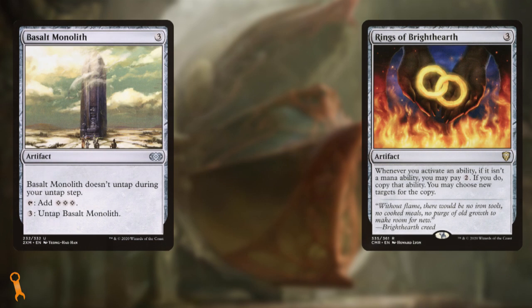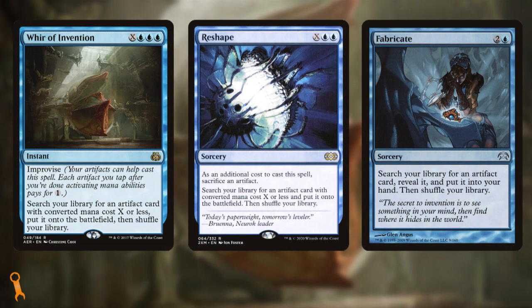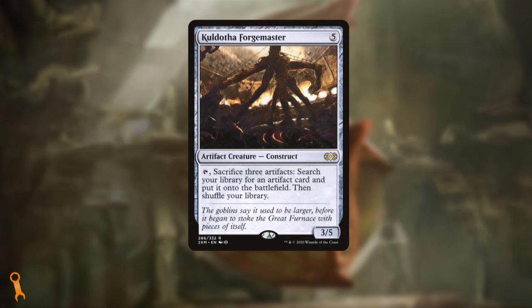Your current list is jam-packed with synergies — everything from infinite combo engines like Basalt Monolith and Rings of Brighthearth, which generate infinite mana, through to infinite mana outlets like Retrofitter Foundry and Staff of Domination. Note that all of these pieces are artifacts, meaning we can tutor for them, recast them from the graveyard, and ensure that all of our other cards in the deck are centered around getting them and using them. The deck has tutors galore: Wurr of Invention, Reshape, and Fabricate all nab us the pieces we need to assemble a combo, with Wurr and Reshape putting the tutored artifacts directly into play. We can't forget Kaldotha Forgemaster either, letting us sacrifice three mana rocks or three rock tokens and tutoring up any artifact straight to play.